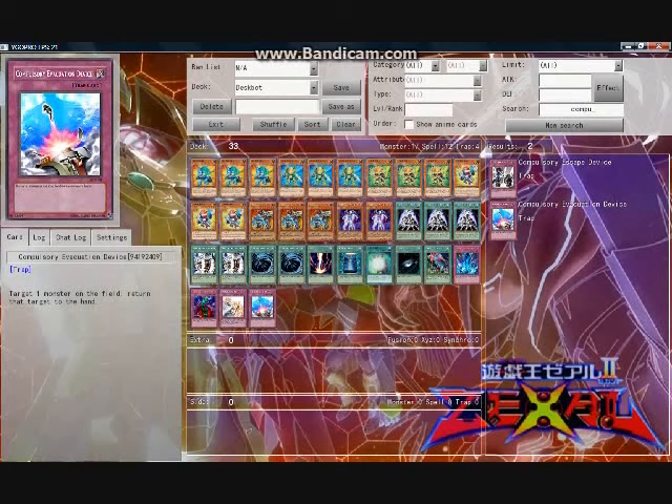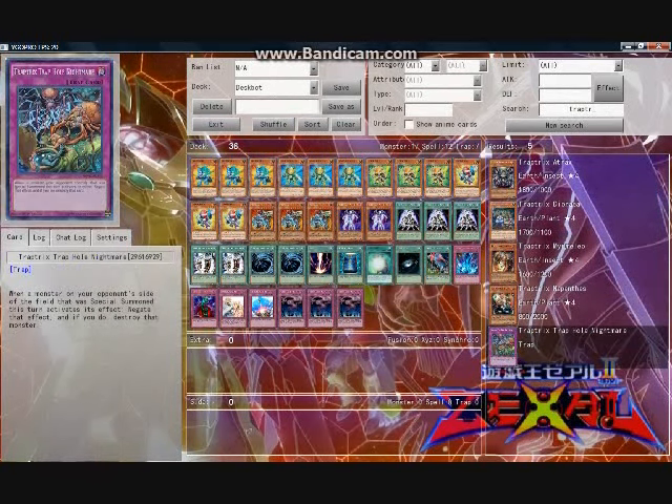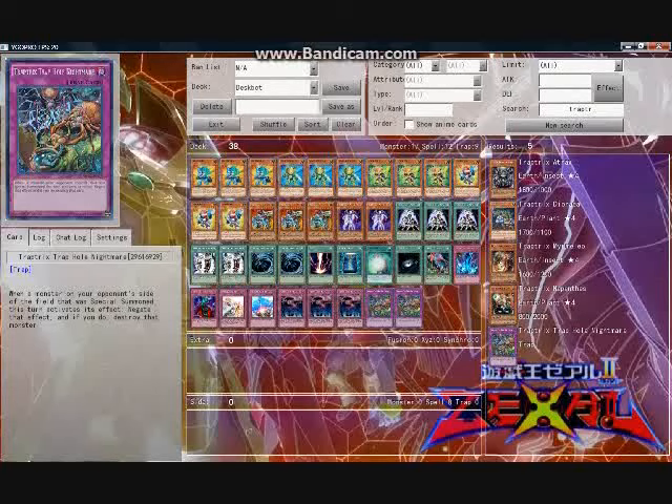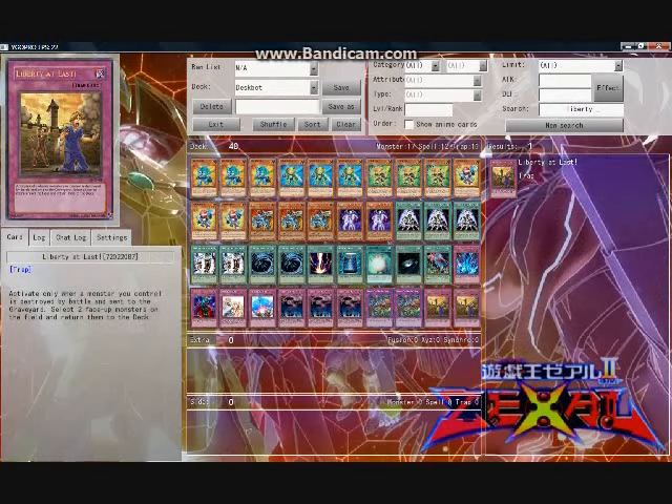Not surprisingly, I run three Call of the Haunted to maximize swarming potential, especially through the use of Inferno Reckless Summons. Finally, I run two copies of Trap Trick's Trap Hole Nightmare to ward off big key monsters like both versions of Trishula, the Travesaurs, and other common annoyances this deck runs into, like Castel, Number 103, especially Number 103, Exciton Knight, and XYZ Dragons. I also use two copies of Liberty at Last, which is a sneaky tech card that can change the game. Sometimes you'll have two 002s in hand and can't do much — set the 002, set Liberty at Last, your opponent swarms into it, and you flip Liberty at Last to wreck their field. It can also combo with your own cards if you need to bounce a 002 or 003 back to your deck to set up a Machine Dupe next turn.